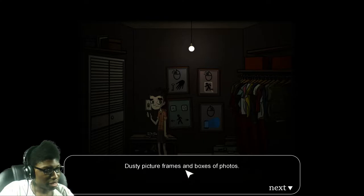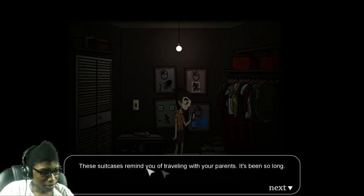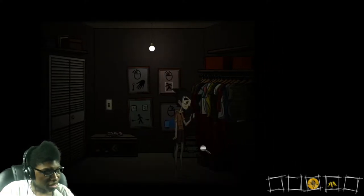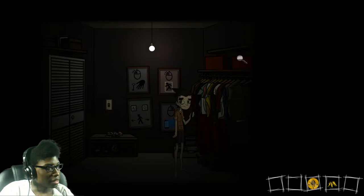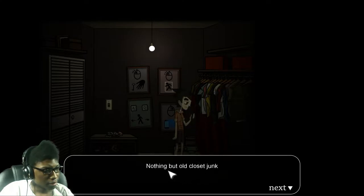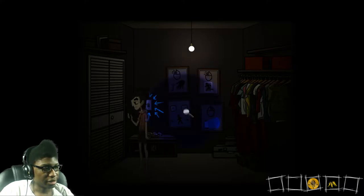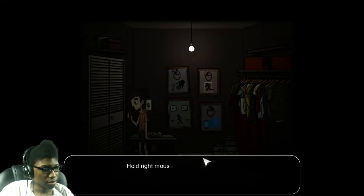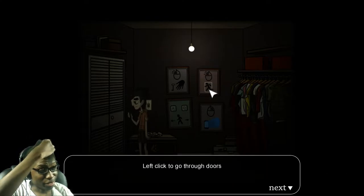Dirty picture frames and boxes of photos. But of who? Is it yours? These suitcases remind you of traveling with your parents — it's been so long. Damn. Empty shoe boxes. These aren't your clothes. Nothing but old closet junk. I think that's pretty much everything in here. Oh, black light! That's what it was, that's what I was thinking of. What the hell was I talking about? Ultra-violent light.